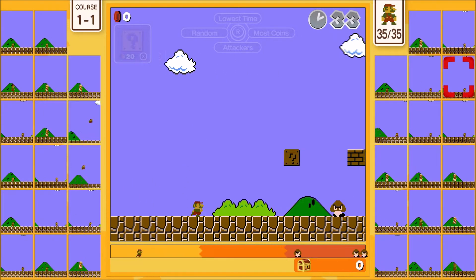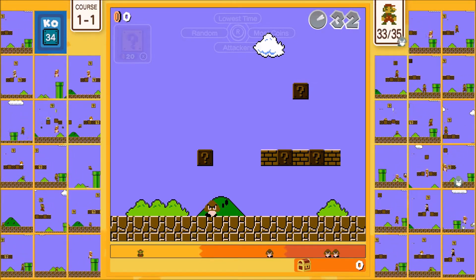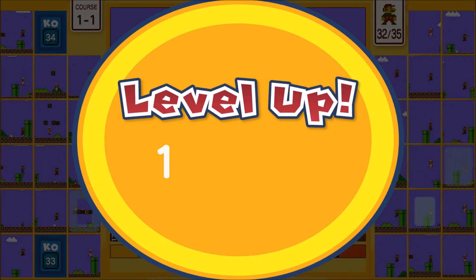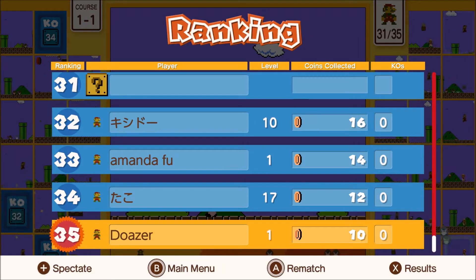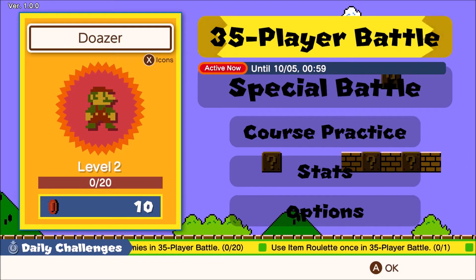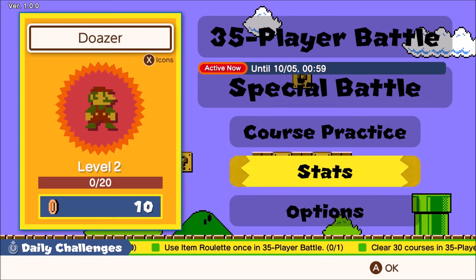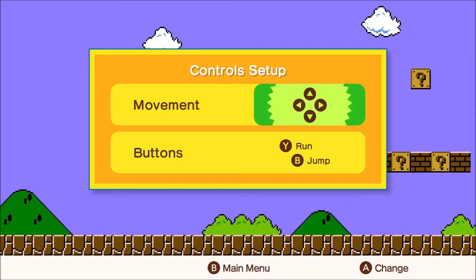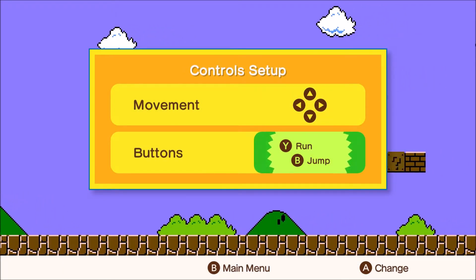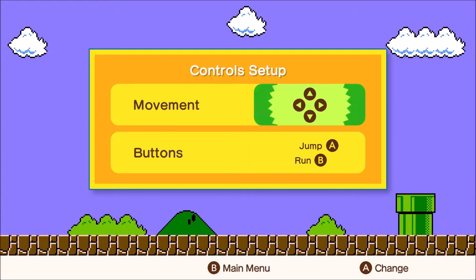You get to select who the enemies go to. Maybe you should check the options for buttons. When you kill enemies, you're gonna send them to someone else's screen. Using the left stick, you can choose a specific person you want those enemies to go to. Using the right stick, you can pick different options, like sending enemies to the person with the lowest amount of time. You can press A to change it, and movement you can change to the stick. I think you should have it on the stick, considering how small the D-pad is on the GameCube controller.